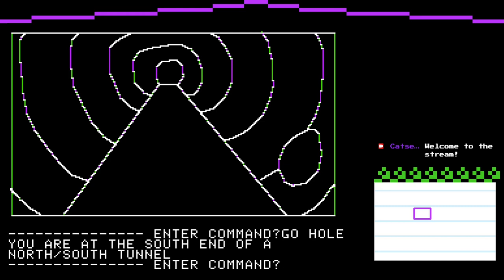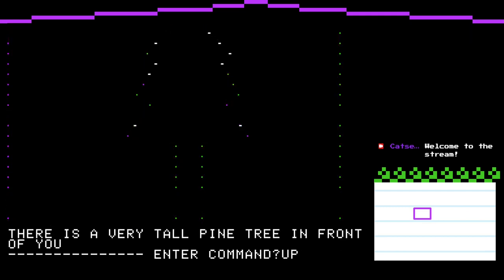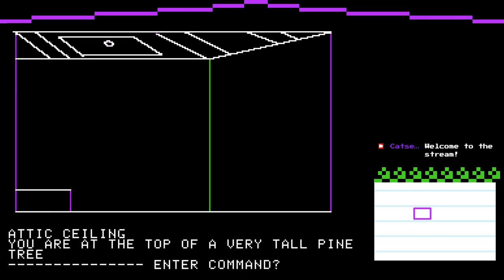Okay, so you may notice that we're in a tunnel. I'll just recap a little bit of what happened at the end of our last stream. We found a secret basement and a tunnel leading from it. Going north, we find a very tall pine tree. Going up to it, we find a platform and a telescope. Looking through the telescope, we see there is a secret trapdoor in the top of the attic — a further room we can reach.